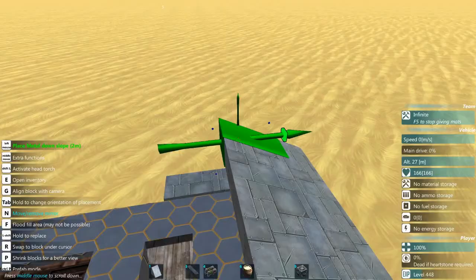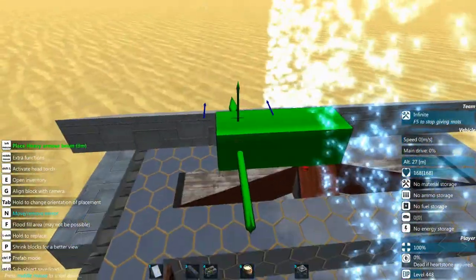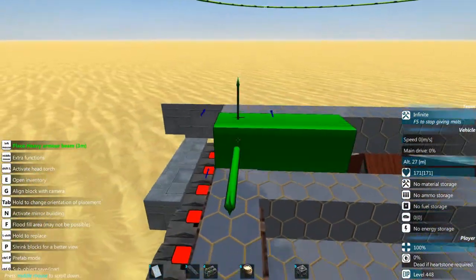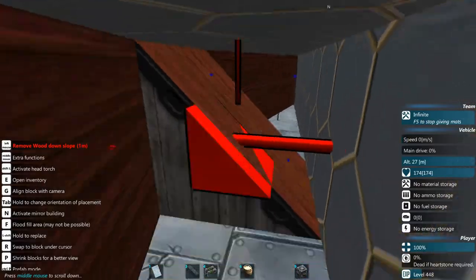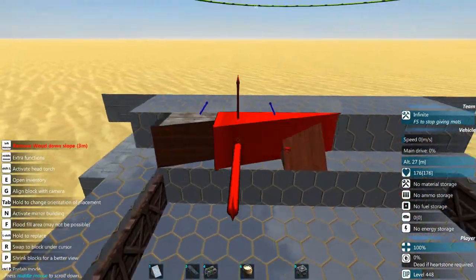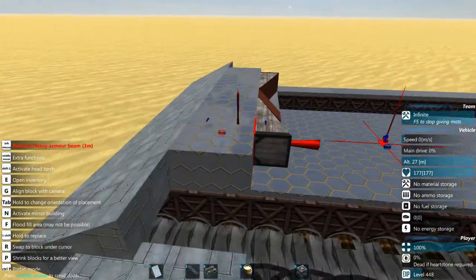Now we're adding in some more slopes, and then I'm going to grab some more heavy armor to back that up with. Also, try to use full beams when you can when building with armor, because it just gives more overall hit points.